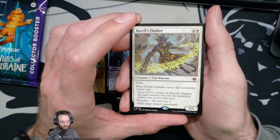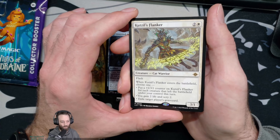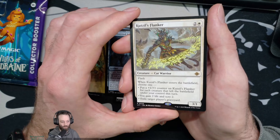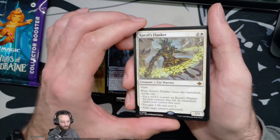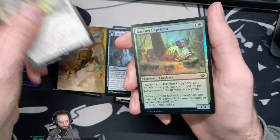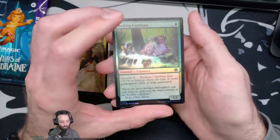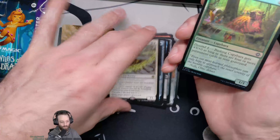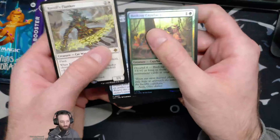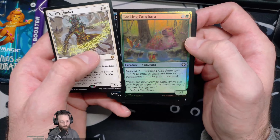A rare: Kutzil's Flanker, three-one with flash. When it enters, put a plus one plus one counter on Kutzil's Flanker for each creature that left the battlefield, gain two life and scry two, or exile target player's graveyard. And behind door number one — a common foil. Well, that's disappointing. Kutzil's Flanker — I don't think that's what we were looking for. Basking Capybara — it's cute even though it sucks. There's an art card at least, and some tokens.